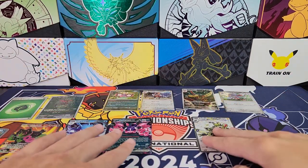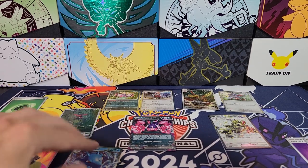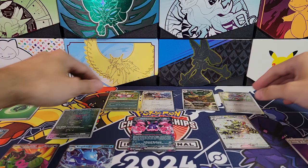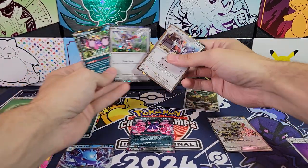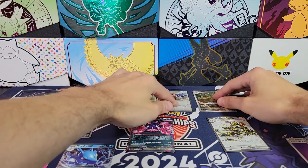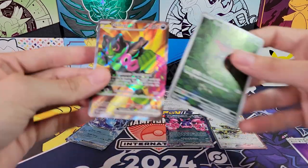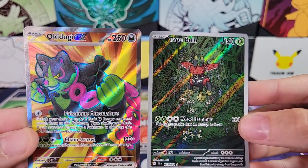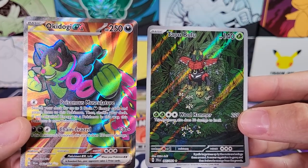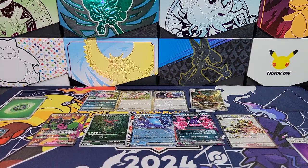Very cool. First box — the King Gambit box had one hit. Our first three-pack blister had one hit. And our second three-pack blister had three hits in it. Very cool. As I said at the beginning, we're doing the giveaway — giving away all four of these promos as well as the top hit, which I really mean is the most expensive hit. I'm not sure off the top of my head, but I suspect it would be Okidogi. I'll pin a comment about which card is the actual giveaway card. Once I draw the winner, I'll replace that pinned comment with the actual winning comment. So make sure to comment, and I'll see you guys in the next video.